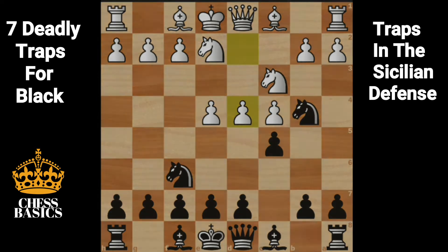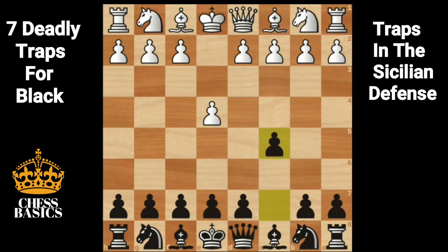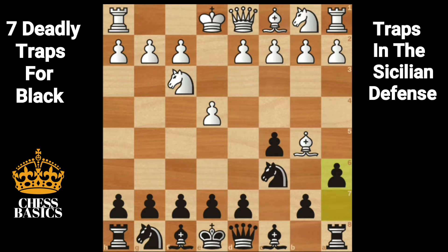Let's look at another trap. E4, c5, knight f3, knight c6, bishop b5, a6. Here white has to take the knight — bishop takes on c6. Black has the option of taking with either pawn — p takes c6. Instead, if white doesn't take the knight and plays bishop a4, it would be met with b6, bishop b3, c4 will trap the bishop, bishop takes c4, pawn takes c4. White is now down a piece, and this is more than enough for black to win the game.